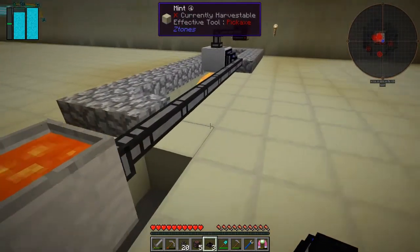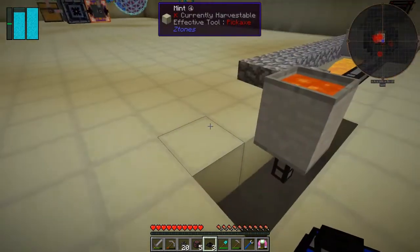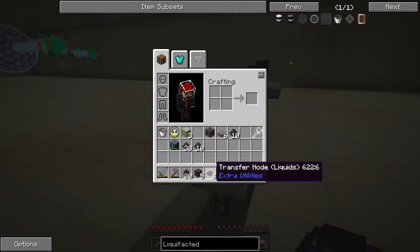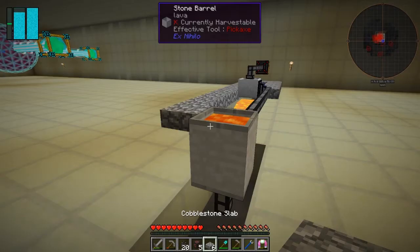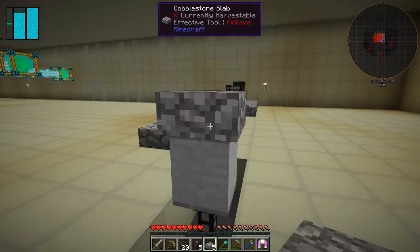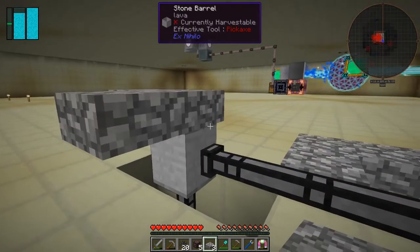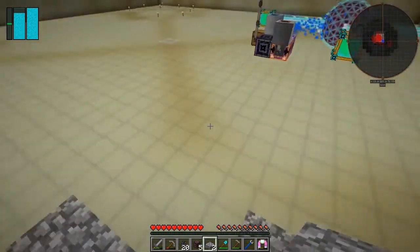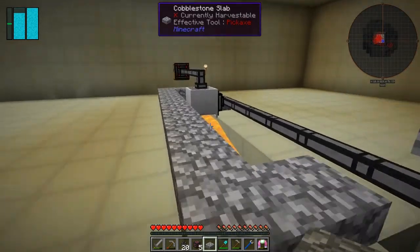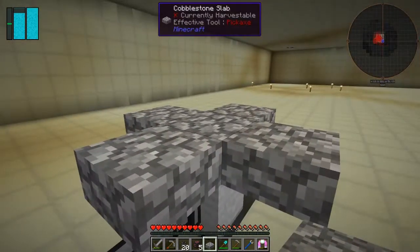So what we need to do now is put some water on top of this. I've got some cobblestone slabs that'll do just fine. So if I put one on top of it like that, then I can fill around here the four squares. Now we can just dig up this one in the middle.